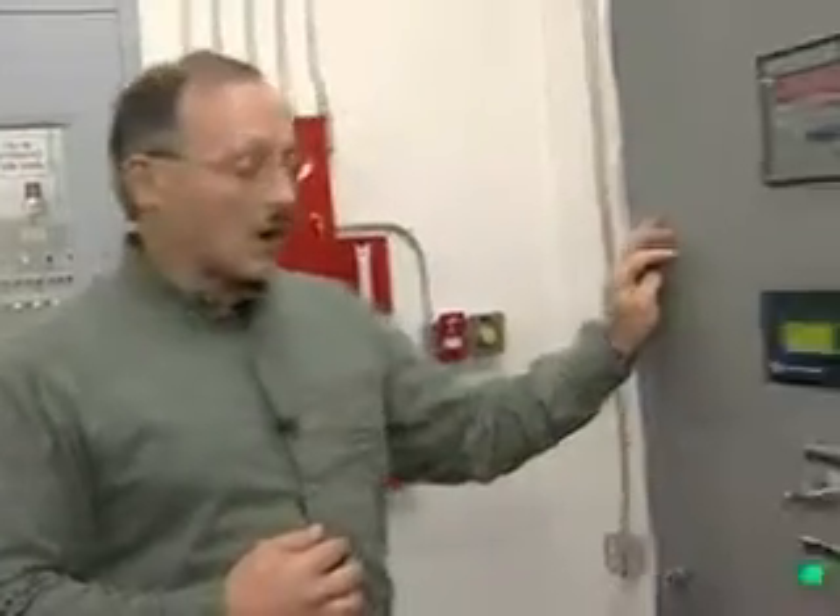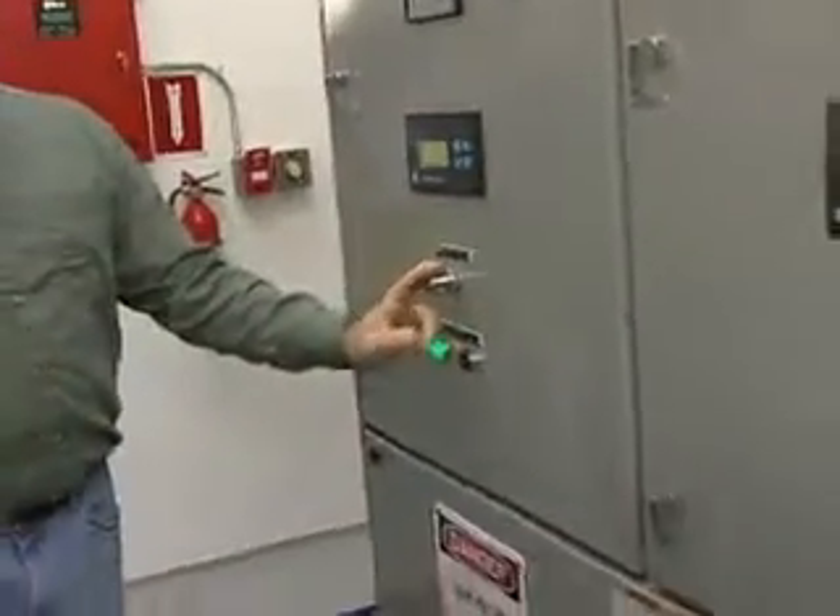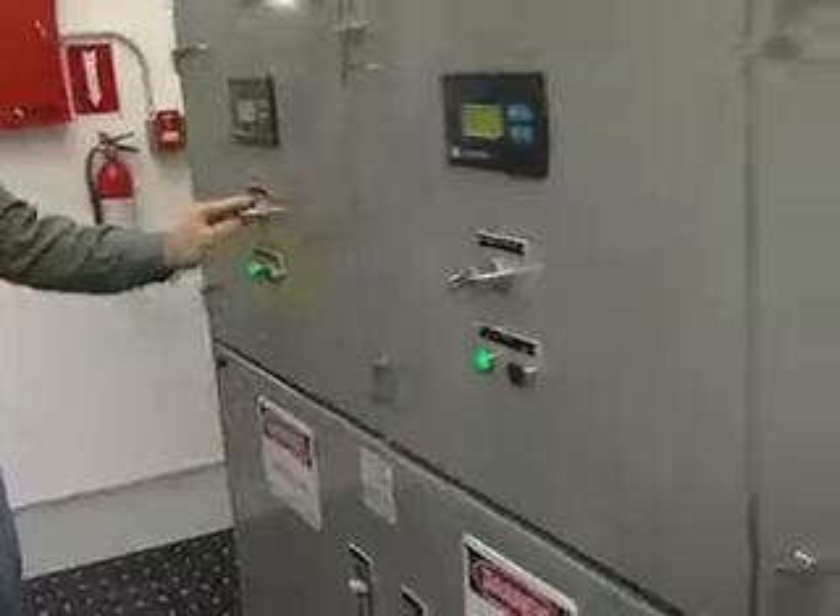The next thing you're going to do is come into your switchgear. First, make sure that everything is in the auto position, ready to start. You have your generator lockout keys — go down through all four of them on your generator sets and make sure they're all in the on position.